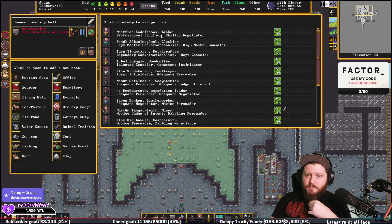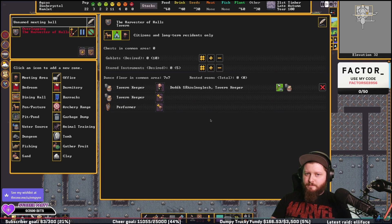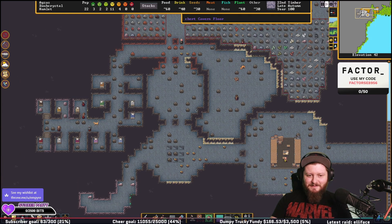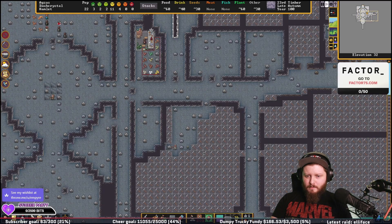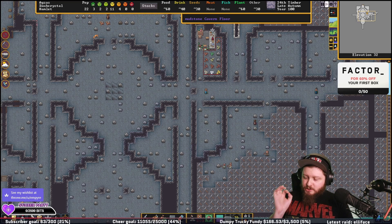Tavern keeper? I don't know who I want to do this. I'll make you do it for now. So the meeting area up top can get removed and everyone will go meet downstairs. And as soon as this gets dug out, we can start jamming stuff into it. We have so, so, so many rocks.